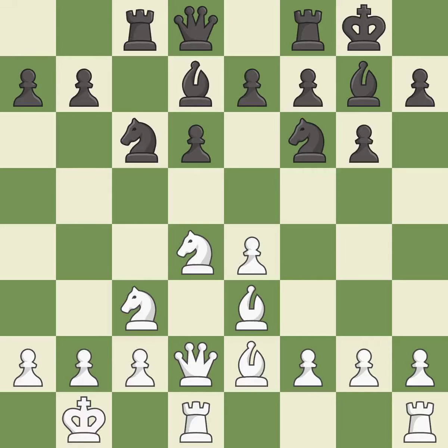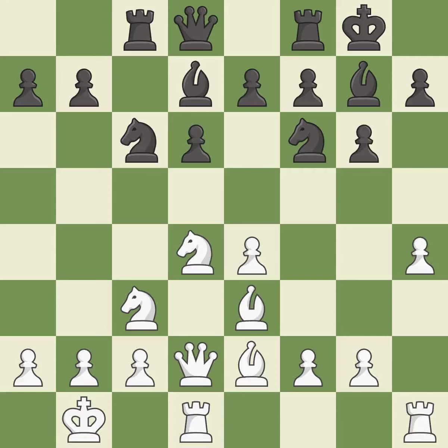This activates a rook by developing it off its starting square — it is good. The game is still close to equal, but white lost their advantage — it is an inaccuracy. A very strong play; it is excellent. This loses a rook — it is an inaccuracy.